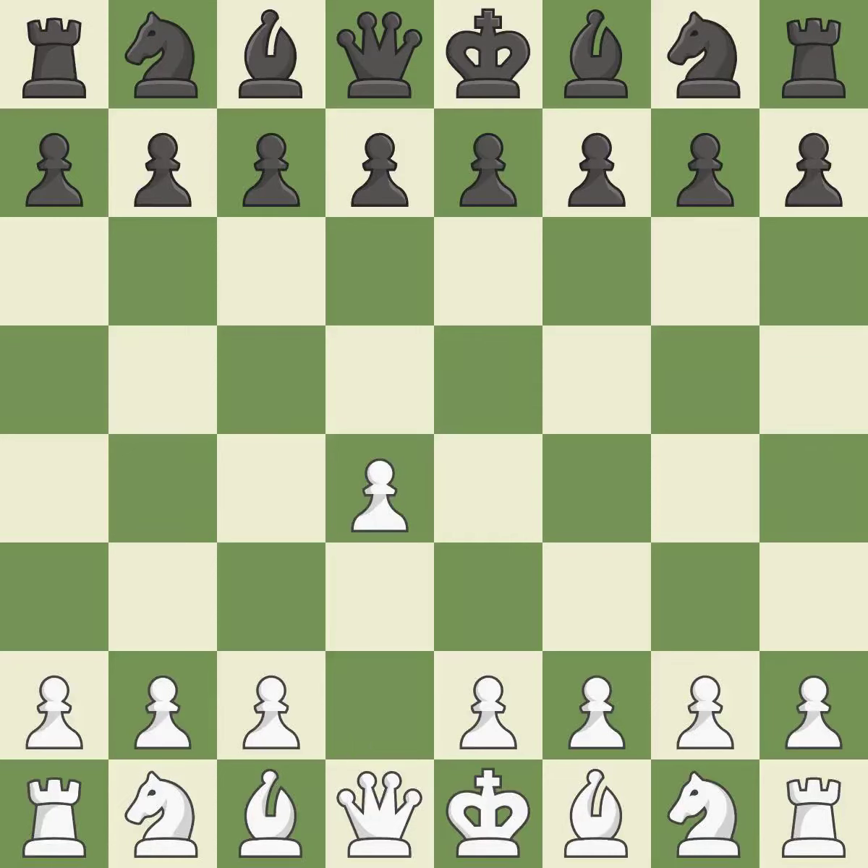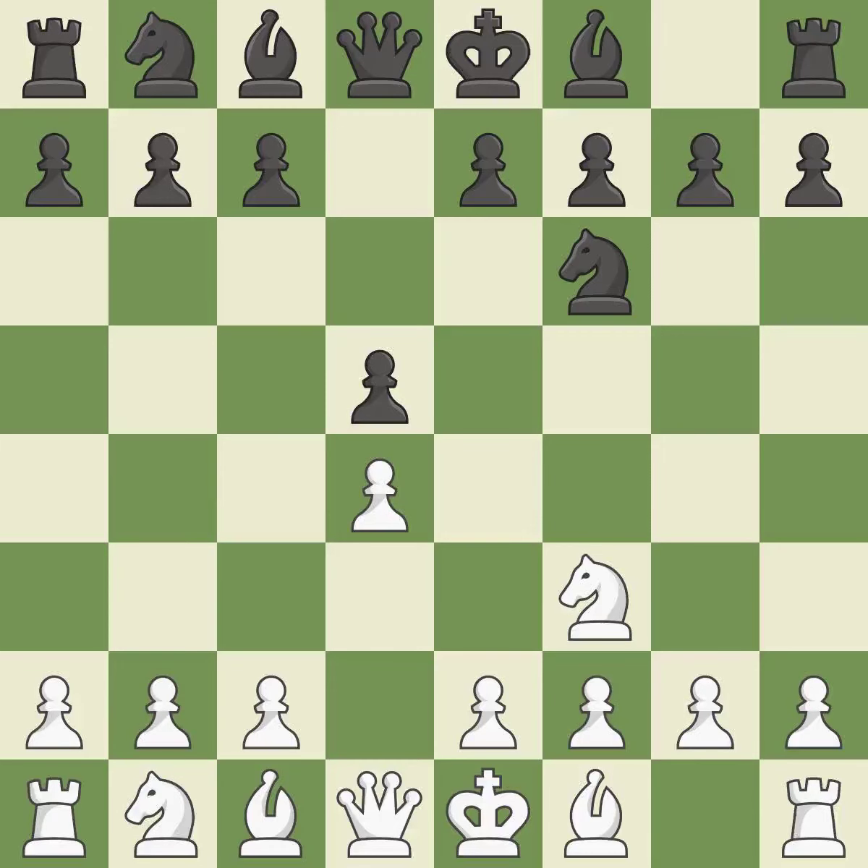Opening with the Queen's Pawn. The move d5 establishes control over the e4 square, frees up the light-squared bishop, and builds a presence in the center. The d4 pawn is safeguarded and the knight advances toward the center with Nf3. Nf6 controls the e4 square and defends the d5 pawn. c4 gains space on the queen's side, prepares to develop the knight to c3, and invites black to give up control of the e4 square after dxc4.